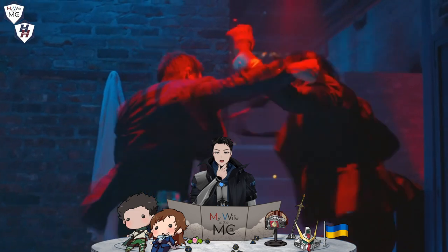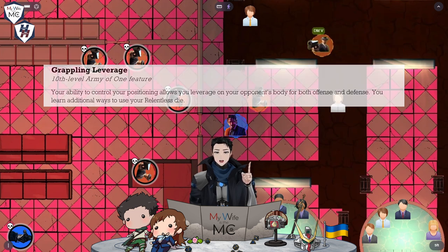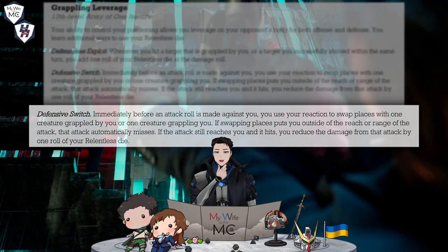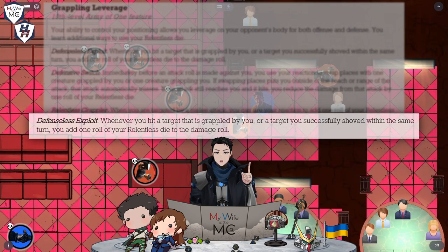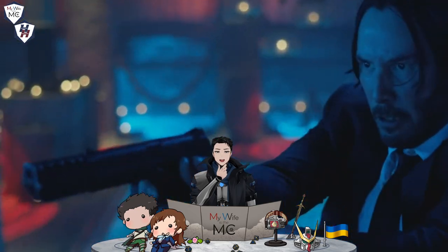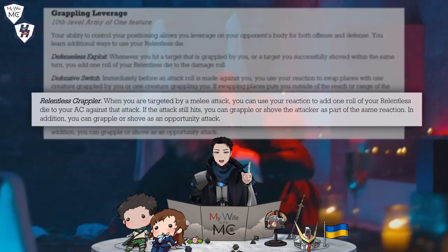You run to the baths knowing that your target might leave. The first guard immediately finds themselves on the ground thanks to your grappling prowess. As soon as another guard opens fire, your grappling leverage comes into play. This is your 10th level feature, which emphasizes grappling once more. As soon as the guard fires at you, you use Defensive Switch to avoid the attack. This one can also potentially waste an attack against you if you're swapping places and far enough away. As you grapple with the guard, you leverage your Defensive Exploit until they expire. This property lets you add your Relentless Die to damage rolls. You dispatch the guard you are grappling with Relentless Swiftness, but another one immediately takes your attention away from your actual target.